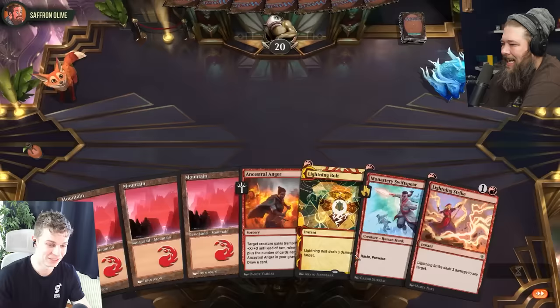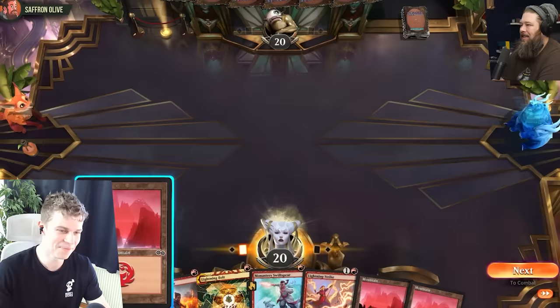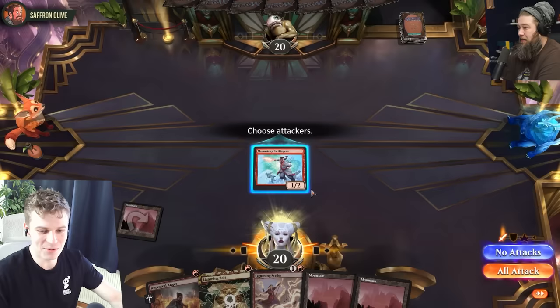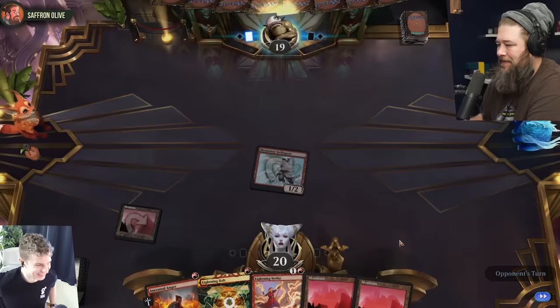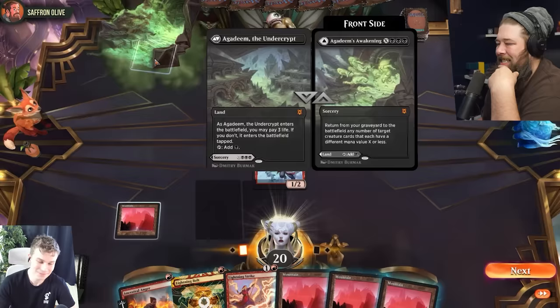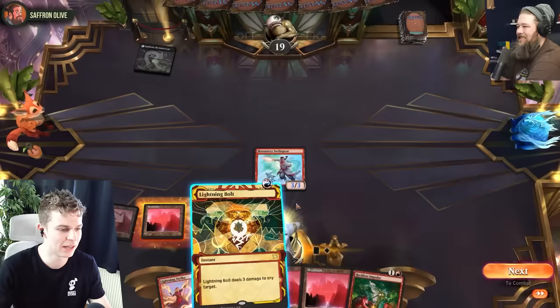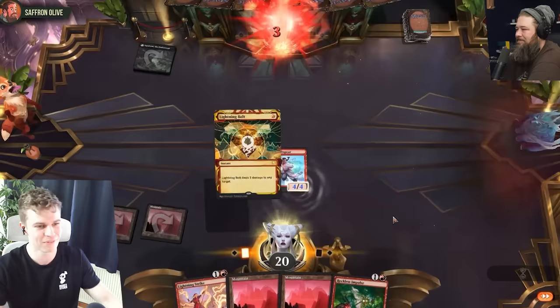I keep. I will also keep — I think it stands fine. Change of pace here. Mountain. And guess what got recently printed as a common? Monastery Swiftspear — 1/2, Haste, Prowess. I hope you don't deal too much damage to yourself, because otherwise I'm gonna run away with this game. Well, my mana base might be filled with MDFCs that cost 3 life to come into play and tap. We're gonna play that Agadeem tapped. I'm going to rush you so hard.